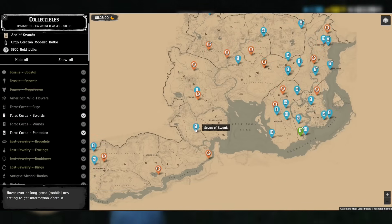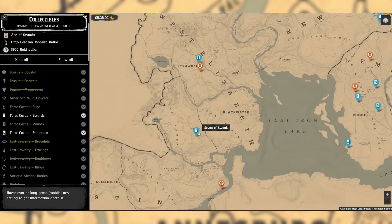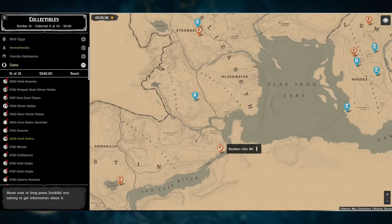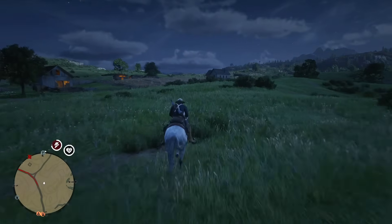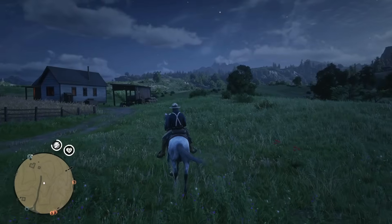With guaranteed sets, if the map shows 'seven of swords' at a location, you will always find it there — though the location changes each day. With random collections it's different: if you go to a coin spot you'll only find some random coin. Each coin has a different probability, with the lowest being just 2%, meaning only 1 time out of 50 will you find that specific rare coin.